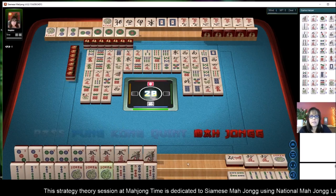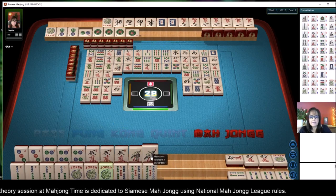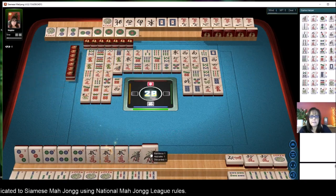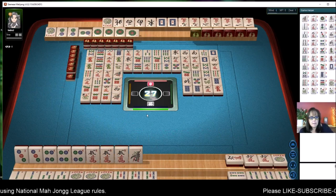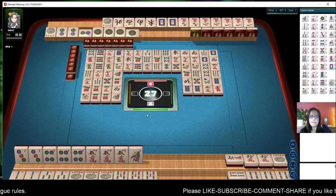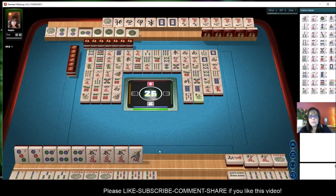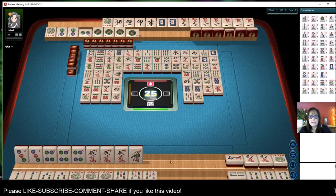So we have a winning hand here. Let's go ahead and Mahjong on the quint. And discard, because I don't know what they're playing. They could be playing one, two, three, and I may not get that three dot. If they're playing one, two, three consecutive kongs, I may not get the three dots. So I wanted to get the quint declared.